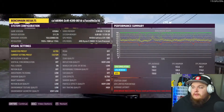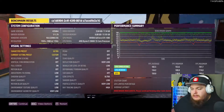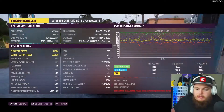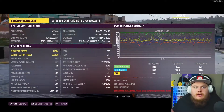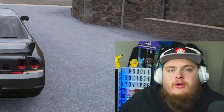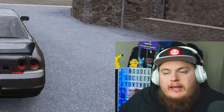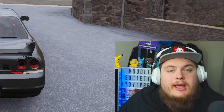Here we have the benchmark results. It does say the benchmark is inaccurate — please avoid performing other tasks — I'm not sure if that's because I was recording at the same time. However, the suggested preset here is ultra, and the current setting is custom because we set it in Nvidia GeForce Experience. We'll complete it and the game will restart. After the benchmark, we can see the GTX 1080 and Ryzen 9 3900X couldn't play at ultra.